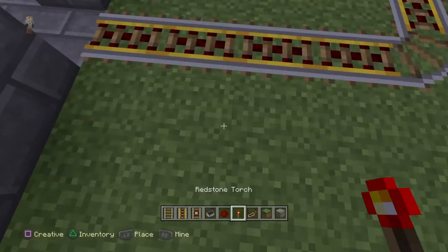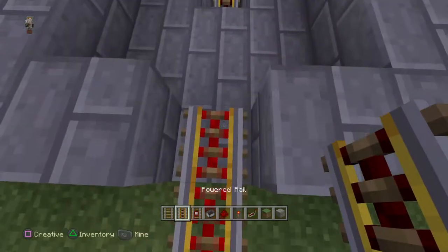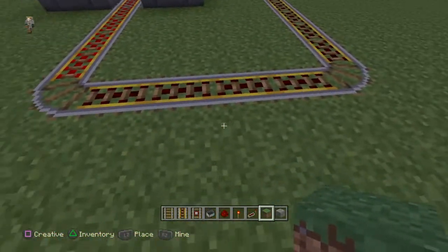Now you want to light it up. Put some redstone here — this is going to go inside — then put some normal rails too. You'll cover this up so it looks nice and tight.